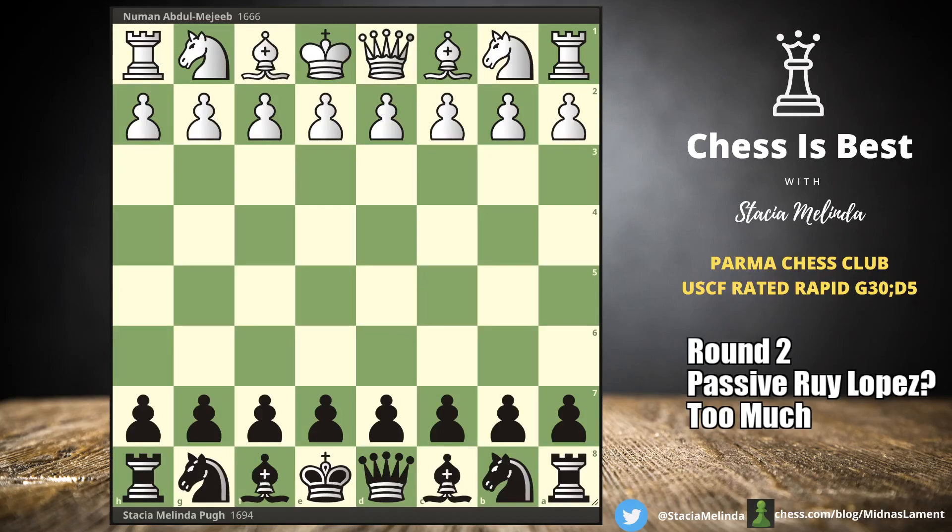Hey, this is Stacia and I'm going to share a tournament game that I played at the Parma Chess Club. I played Nooман Abdul Majib, who recently came to Cleveland. He plays confidently and quickly, but his rating is in the 1600s, so we know he does make mistakes. Playing quickly is my weakness, as you're going to see.